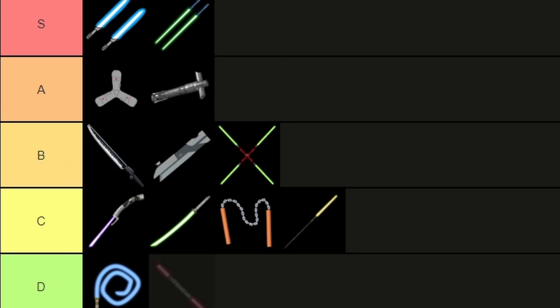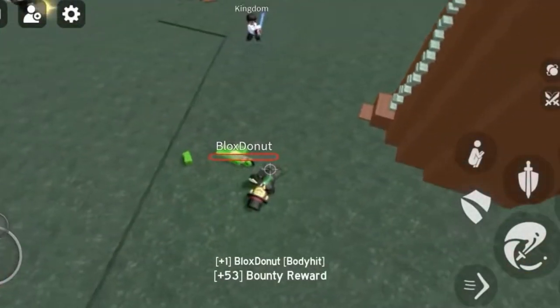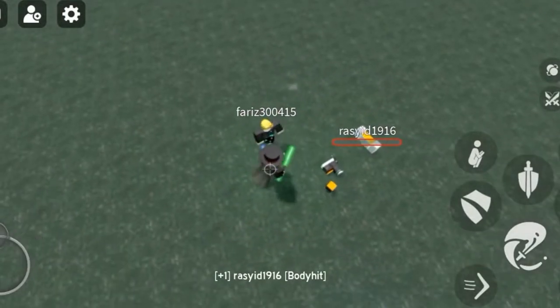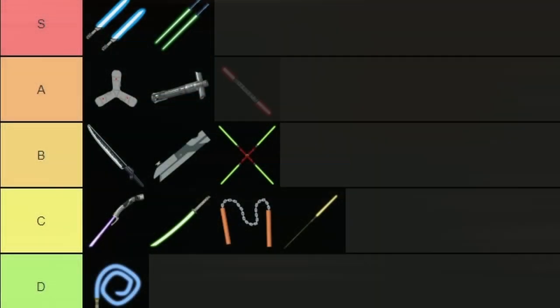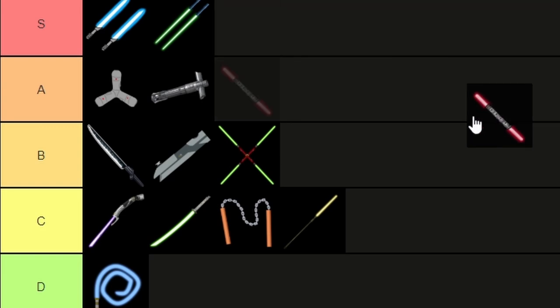Penultimately we have the staff. Despite the fact that I don't use this, it ticks all the boxes you can look for in a weapon. It's good for both attack and defense. You can do the fancy jump attack combo things and you can cosplay as the old Darth Maul. As much as I hate to crowd the S tier category, I don't think I have much choice in putting this one there because it is frankly an incredible weapon.